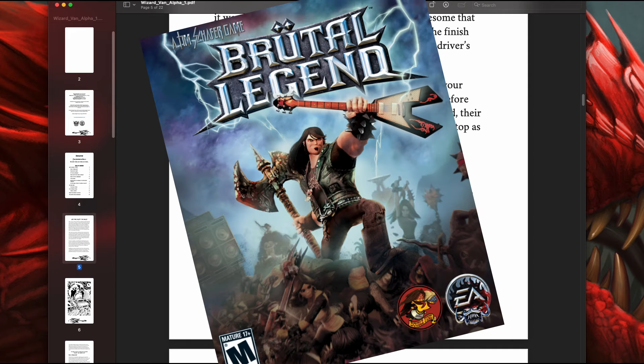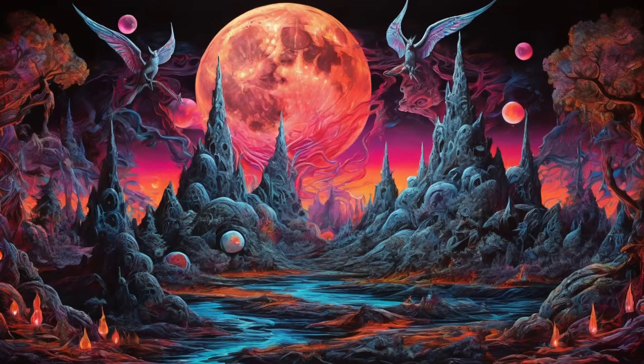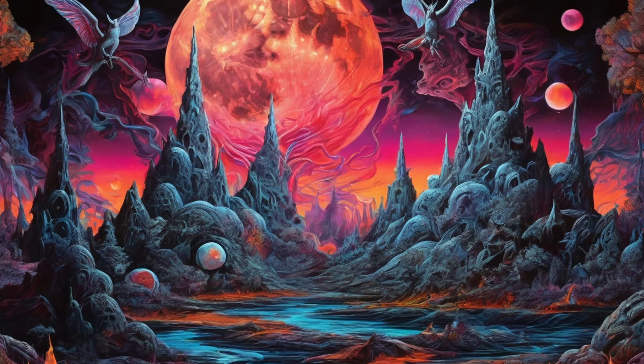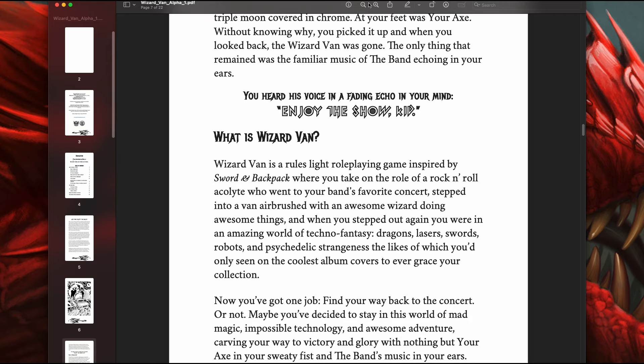This gives me Brutal Legend vibes! Suddenly, the denim-clad driver shot you a wink and said, 'Probably time to get back to the show. The real show.' You stepped out of the wizard van and saw a magic-blasted, psychedelic landscape of neon forests, incandescent peaks, and strange winged serpents crossing a sky thrice lit by a triple moon covered in chrome. At your feet was your axe. Without knowing why, you picked it up, and when you looked back, the wizard van was gone. The only thing that remained was the familiar music of the band echoing in your ears. You heard his voice in a fading echo in your mind: 'Enjoy the show, kid.' Oh my god, this game! I'm totally in it, man — this is friggin' awesome!